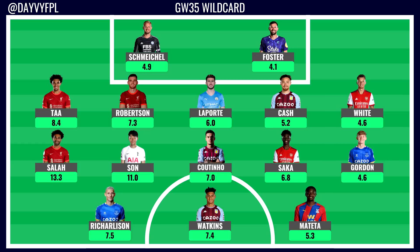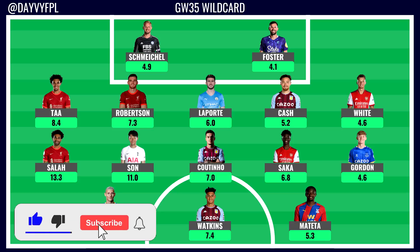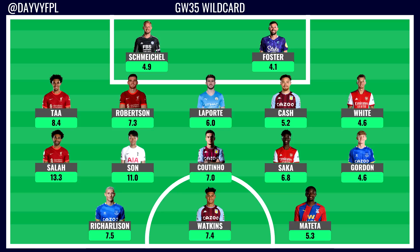In the forward line I've gone for Richarlison, who has the double double with Everton and is the most nailed striker. DCL isn't in the squad currently so the Brazilian is a nice option despite his antics against Liverpool. There aren't that many forwards to go for in FPL this season, so I'd take the punt on Richarlison. Oli Watkins completes the front two from an Aston Villa point of view - he should start most games and score with those back-to-back doubles. Finally, our cheap forward option is Mateta at 5.3 from Crystal Palace, though there is a rotation concern. He should still hold his starting spot.